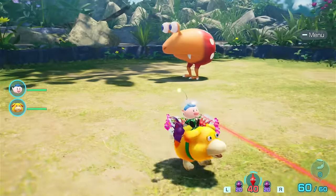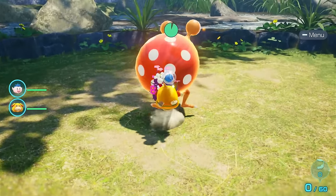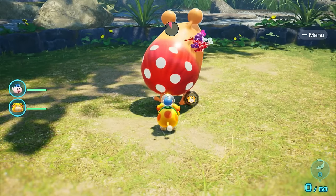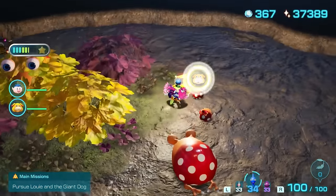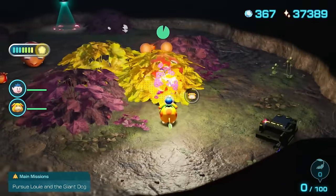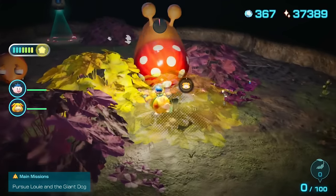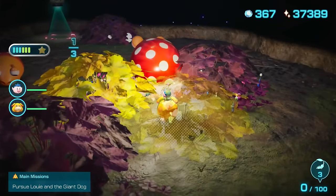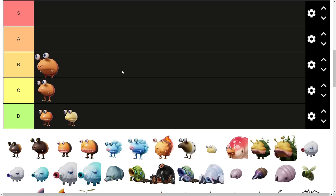The Jumbo Bulborb. This guy has some HP — sitting at 2500 — and it does take some time to defeat. When it shakes off Pikmin, they fall directly in front of it, and then the Jumbo Bulborb scoops up a huge amount of Pikmin. You can still kill it during this time, but it can catch players off guard. It's also very annoying in Night Expeditions because of its large health pool. I honestly think placing it in B tier is pretty fair.